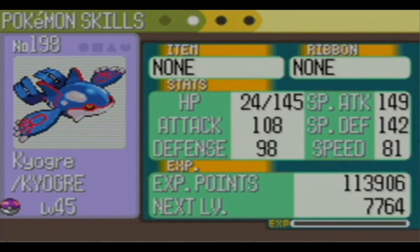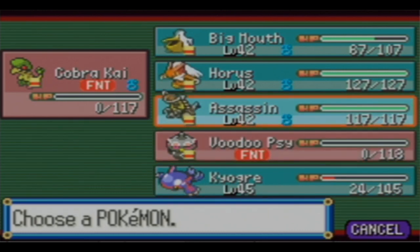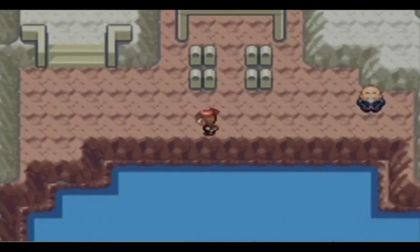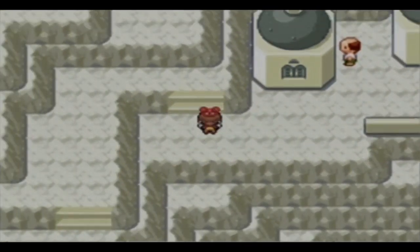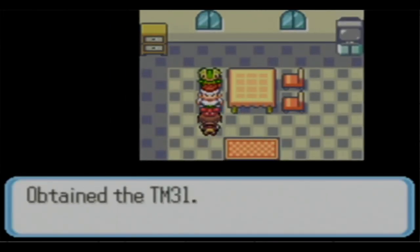I didn't even think about this, but what item am I going to give Kyogre? I've got to think about that. I'm going to buy Thunder, I'm going to keep Body Slam, and I'm also going to teach it Surf. Let's just get out of here. Now that the storm has calmed, we can go into these buildings. He bequeathed this to me - it's like an ancient TM.